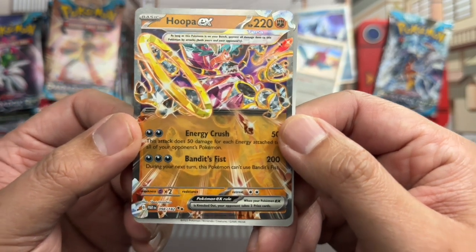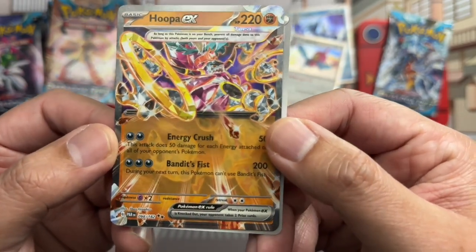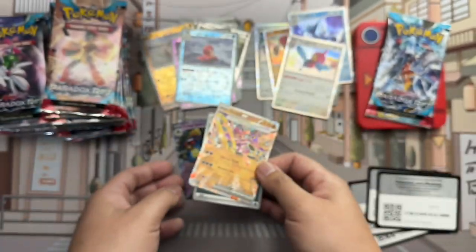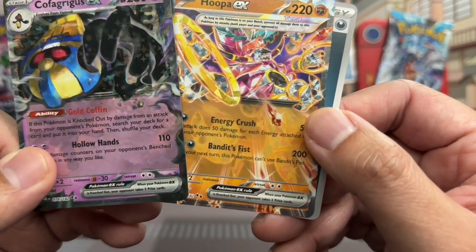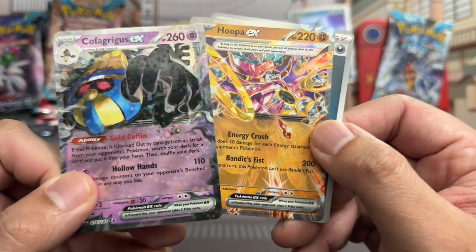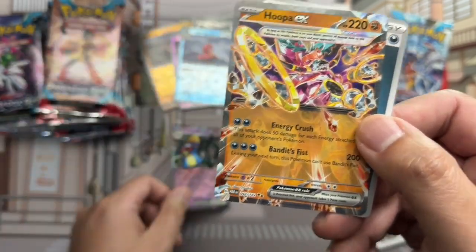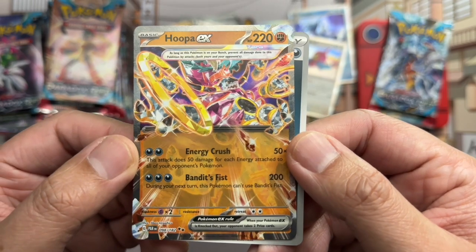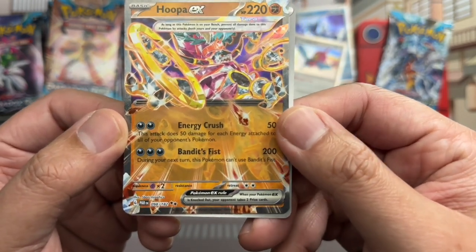It's one of the special cards — Hoopa EX. I really like the way Hoopa looks compared to the Cofagrigus. That one had some weird star sting overlay, but this Hoopa looks like they really put time and effort into it. Some of it is shiny, some matte, which gives it real dimension. Pretty cool.